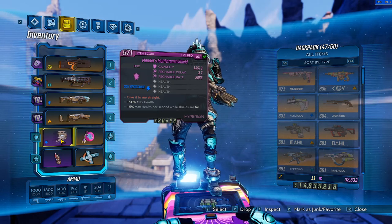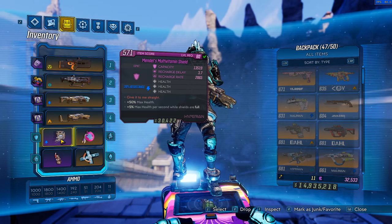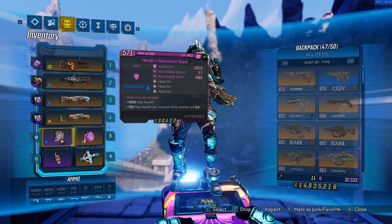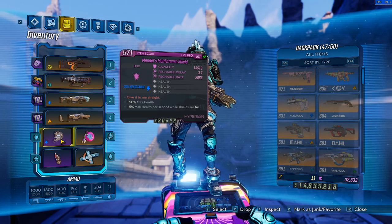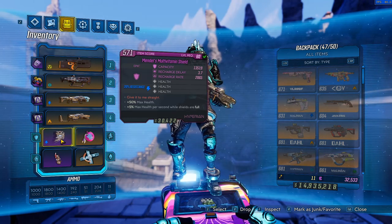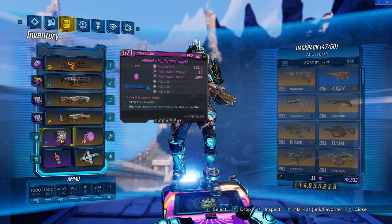Old God shields with health parts, or health-boosting shields in general, boost Moze's max health, and once you boost her max health you get extra Iron Bear armor in return — that's why I'd recommend the Mendel's Multivitamin for any Iron Bear-based build. Moze also benefits from extra health given her health regeneration from skills like Rushin' Offensive, Vampyr, and Redistribution to keep her health topped off at all times. You also get a bit of health regeneration while your shields are full.